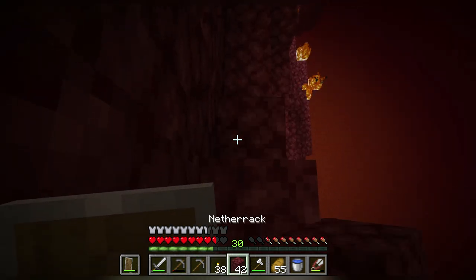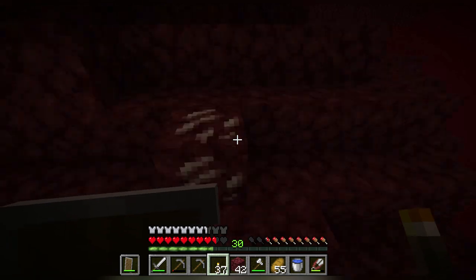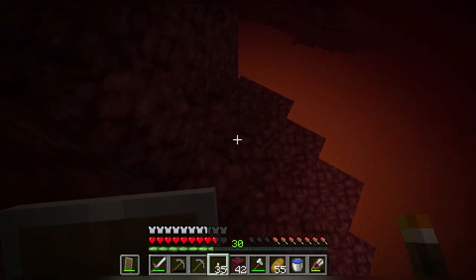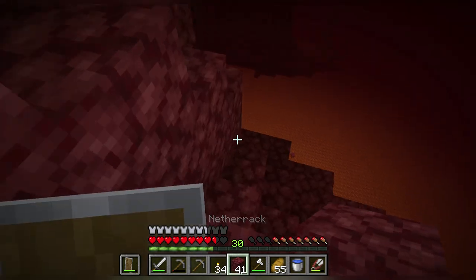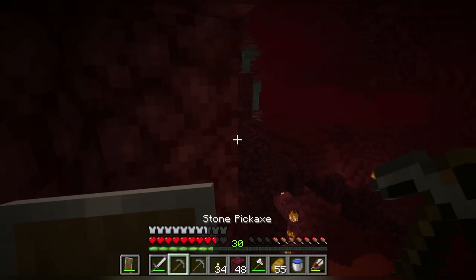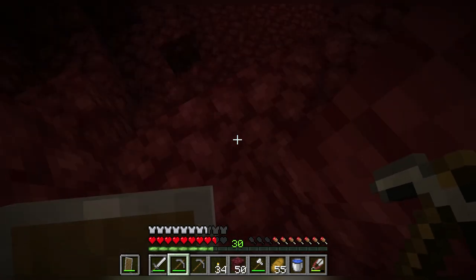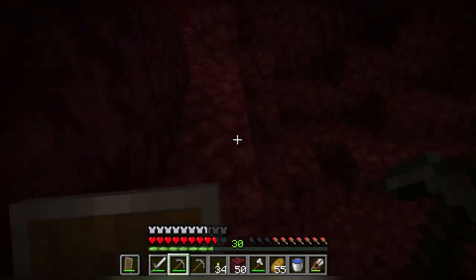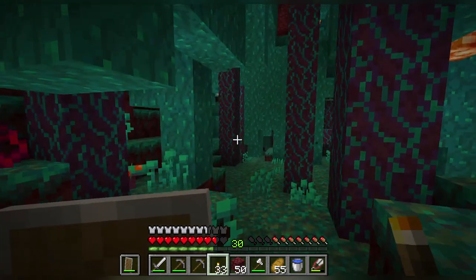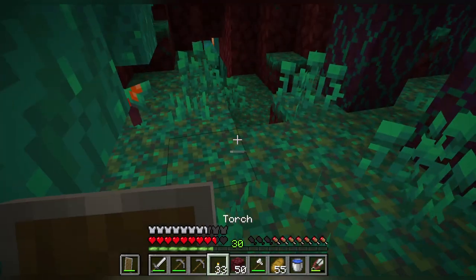When you're looking at the endermen, this enderman should probably work for us somewhere — we'll have to come back to that. Yes, there's a warped forest — I knew it! Okay, so we've got the soul sand delta, the nether wastes, crimson forest, and now the warped forest. The only biome we need to explore now is the soul sand valley, and that is going to be very harsh.